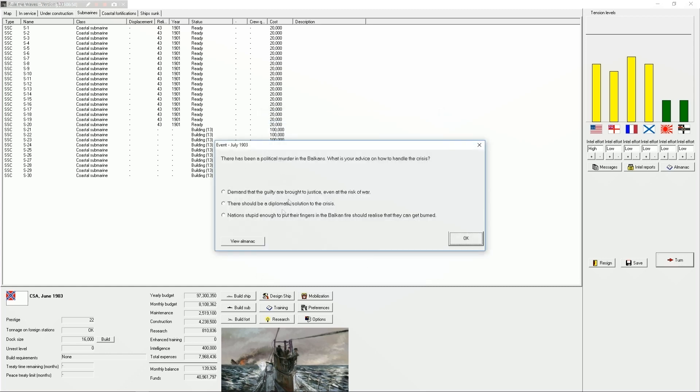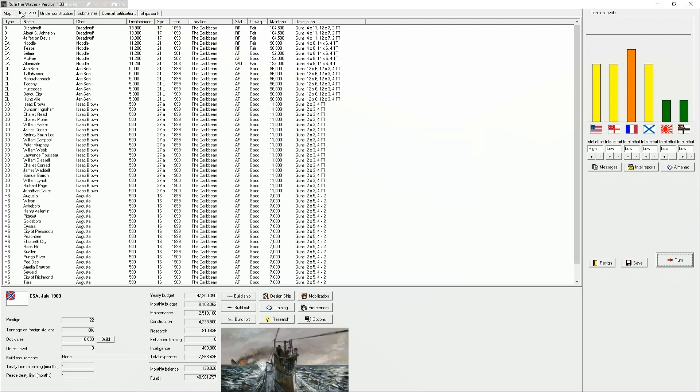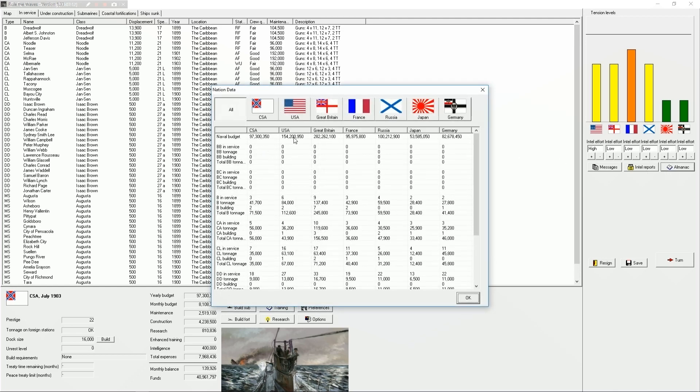Aggressive moves by the US Navy. Political murder in the Balkans - what are we gonna do? 'Demand that the guilty party be brought to justice - a diplomatic solution to the crisis. Any nation stupid enough to put all their fingers in the Balkan fire would realize that they'd get burned.' France got upset with that. Now let's see what the United States has right now - twice as many dreadnoughts.